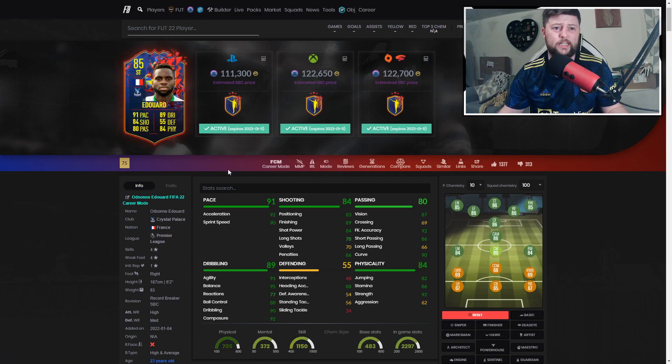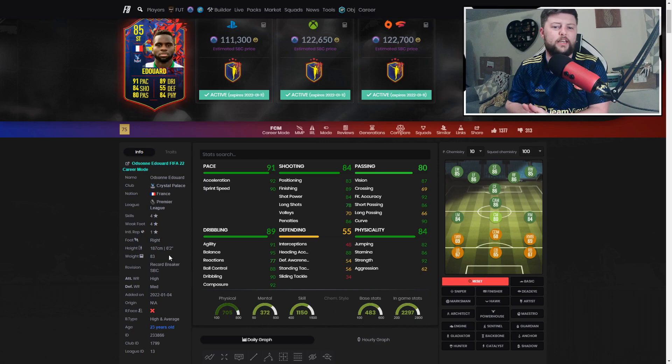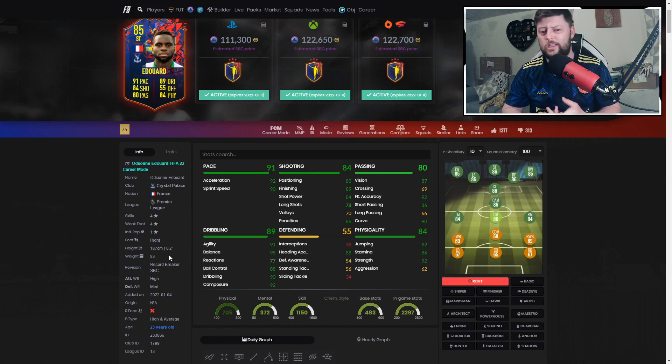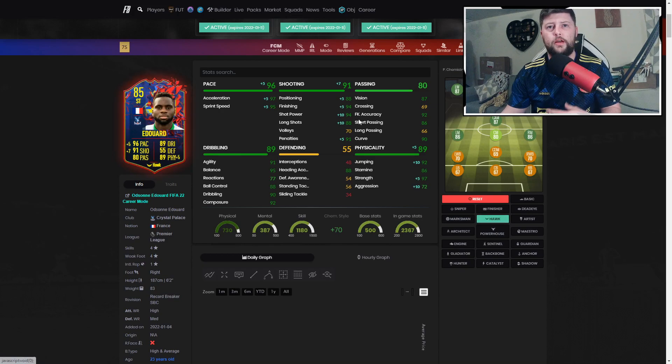Looking at his stats - a high/average body build isn't necessarily the greatest, high/medium work rate, 6'2". You'd expect a bulkier build without incredible pace, which is why they've boosted it. Even with 91 pace, next to an Insigne with 91 pace he'll be slower due to body weight and height. But I was genuinely impressed with his dribbling - much better than anticipated. Pace was decent, shooting fantastic. Hawk or Maestro is probably better than Finisher for the extra pace and physicality.